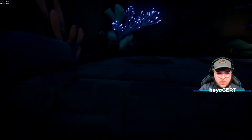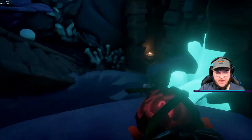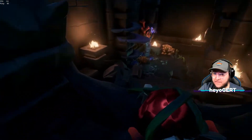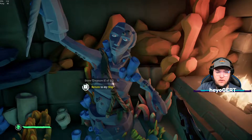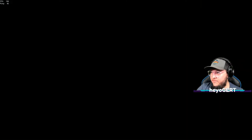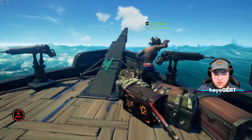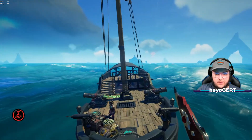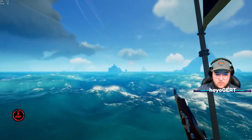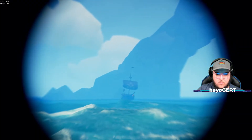I found a couple things — three little scraps. I'm at the very top and I see a sloop inbound with an emissary flag. Should I just come back? Yeah, just come back — hit the mermaid right now. I popped up what I found — it's a red gem, it's trash.